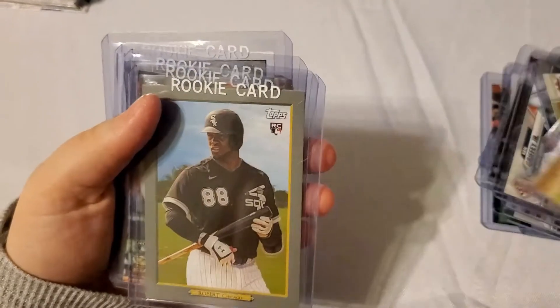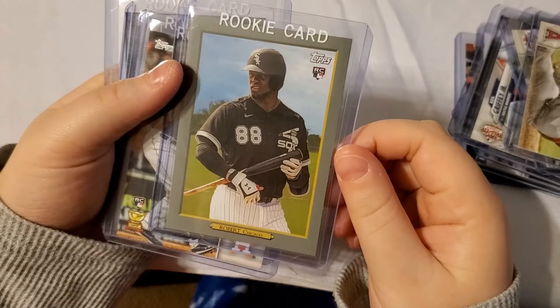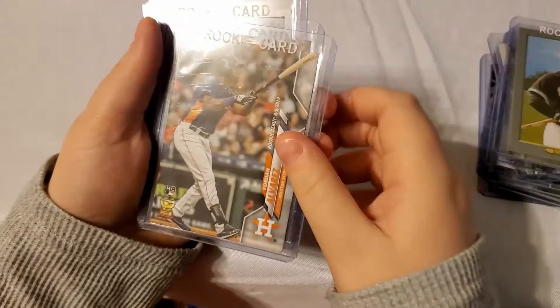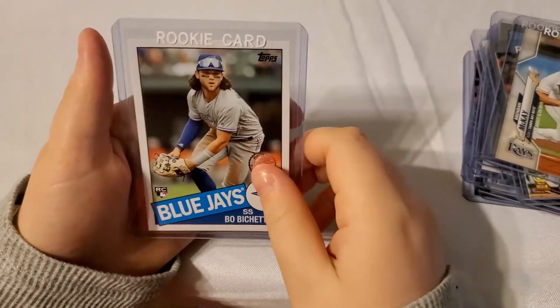I got a Bryce Harper All-Star Game — that's the one we were at! I got a Trout, a Lisfranc Bear turkey red rookie insert, a Jordan Alvarez, a Brendan McKay, and a Boba Shed 85. Nice — now let's see your haul.